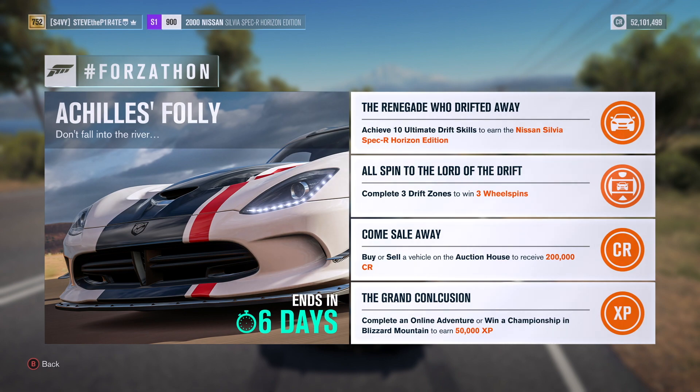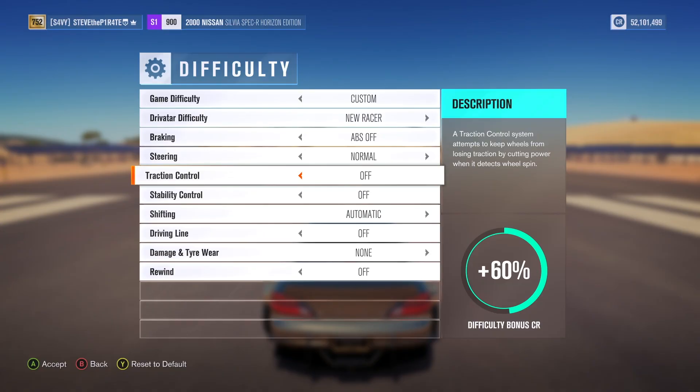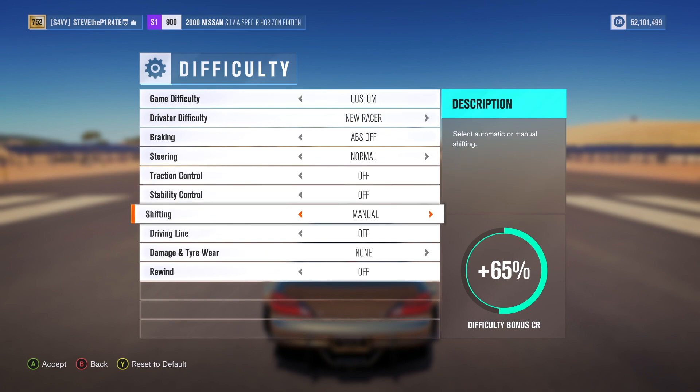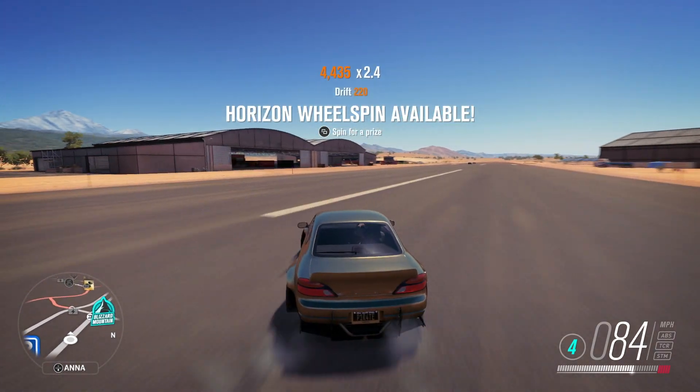Up first we have The Renegade Who Drifted Away. Achieve 10 ultimate drift skills to earn the Nissan Sylvia Spec R Horizon Edition. Get yourself in any car you feel comfortable drifting in, make sure traction control and stability control are turned off. For this I recommend using manual, and one of the best places to perform ultimate drift skills is here on the runway at the airport.